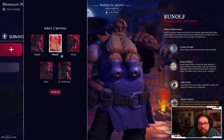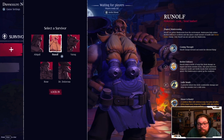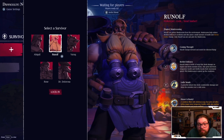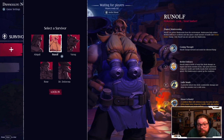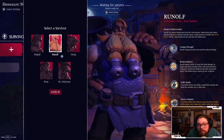Runolf. Gather mushrooms from the environment — mushrooms help reduce bottled delicacies cooldown and also grant a small amount of health and heroic ability. Runolf charges forward and sends the infected fly. Runolf tosses a bottle of soup that deals damage on impact and slows enemies down. Also gives survivors temporary health and a beliefs boost for movement speed. Okay.